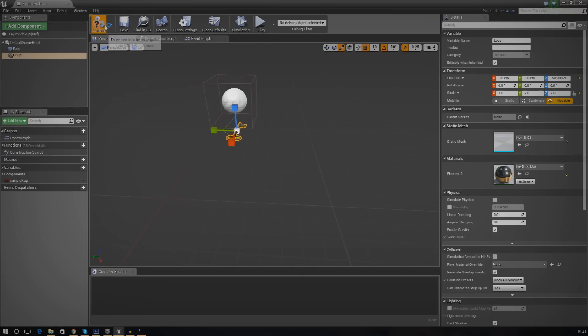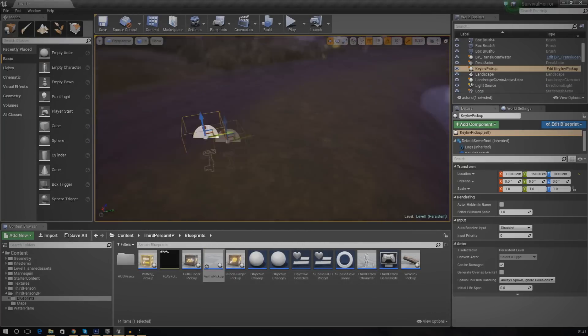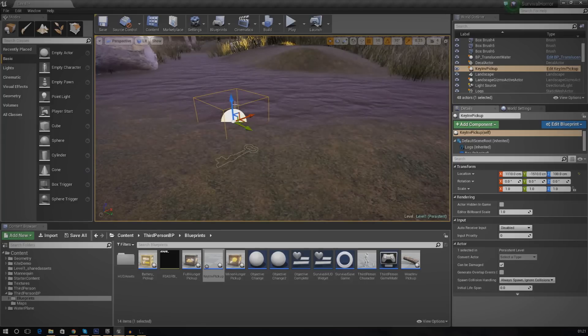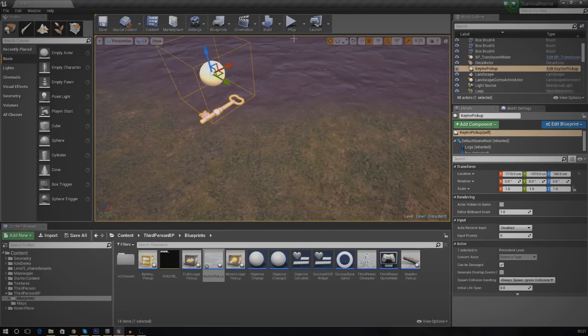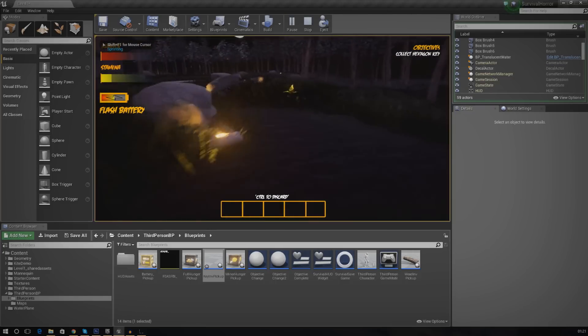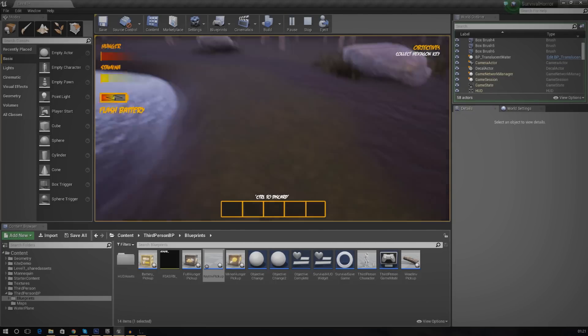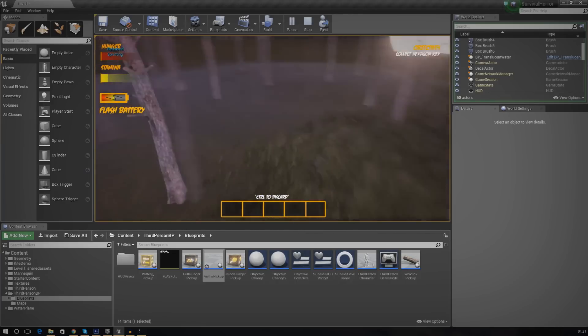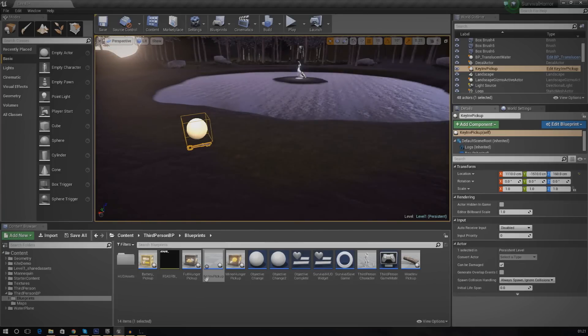We're also going to scale it up because at the moment it's really small. Instead of doing it the normal way, I'll just change the values to 7 by 7 by 7. Once centered, it looks fine and nice and big. Let's compile that, drag it into the scene — there's a nice little key object. You might need to lift it above the ground. If we press play and run over it we can pick it up, but it's not going to work with the UI yet and the engine doesn't know what to do with it — it didn't add it into the inventory.